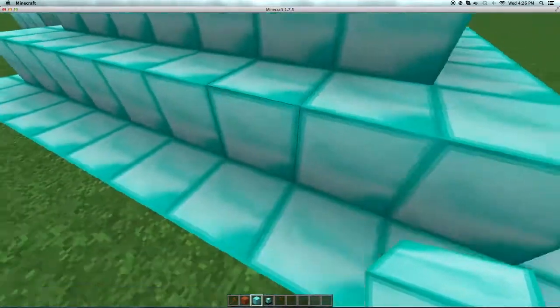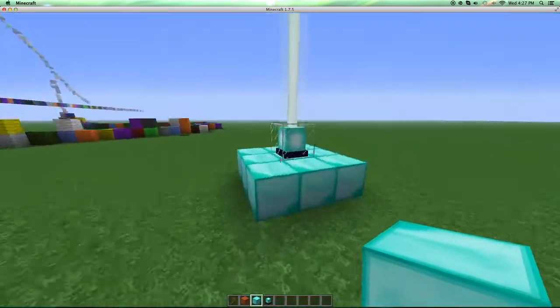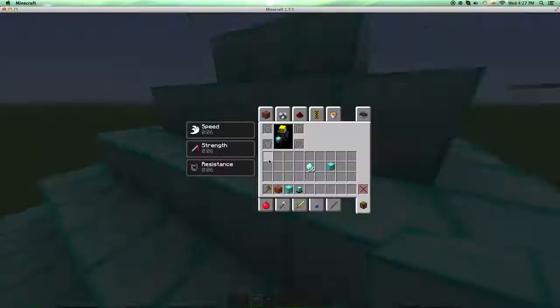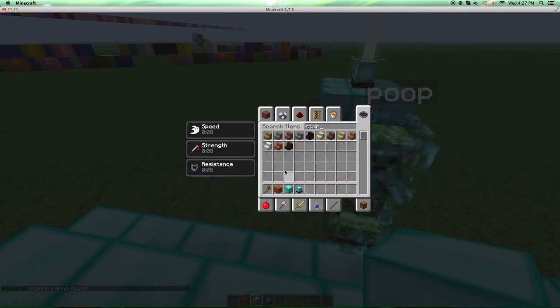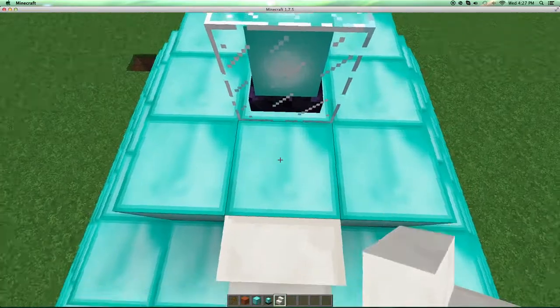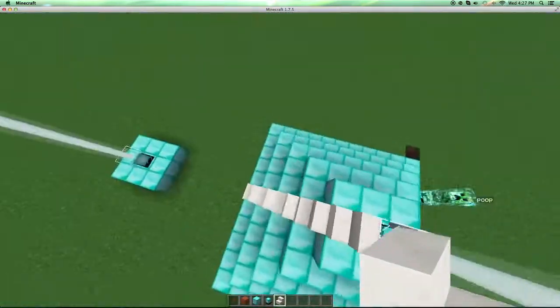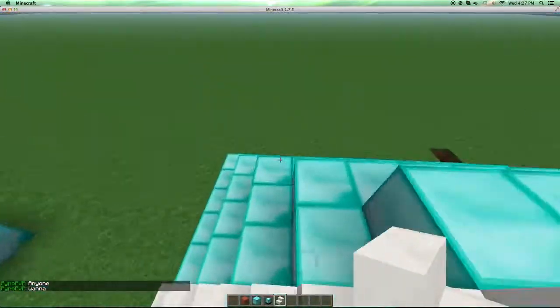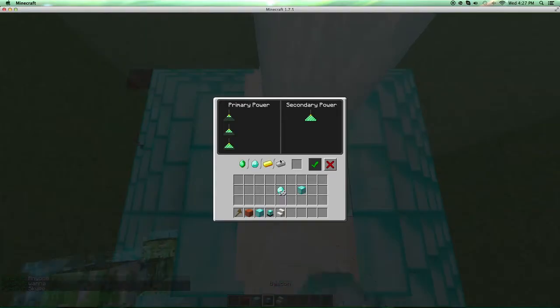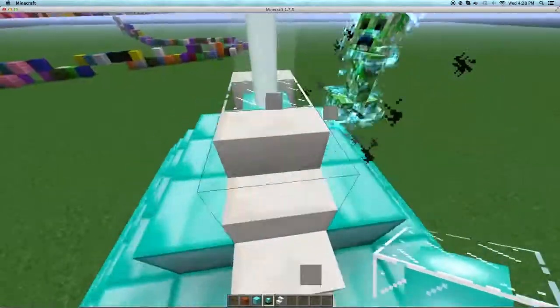That is helpful because I didn't really know how to use the beacon until I learned it a couple of months ago. This is extremely helpful — let's say you want to run around your build, you can run around faster with this and get to places faster. You can also design it and put stuff around it however you want, like with stairs.